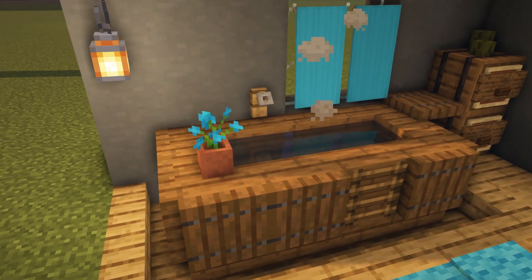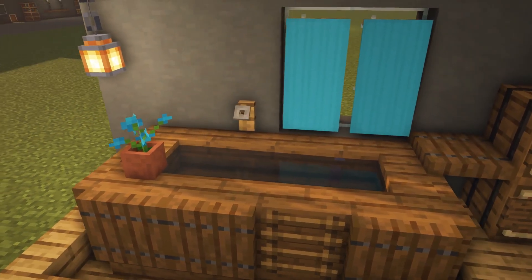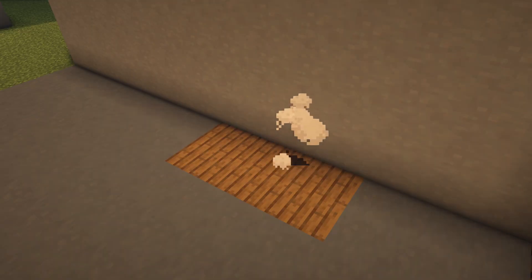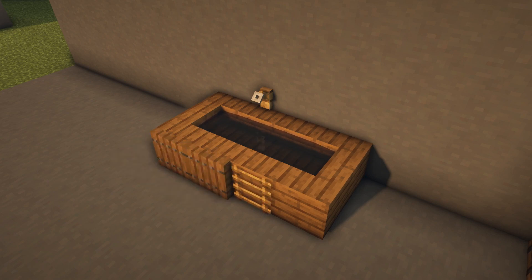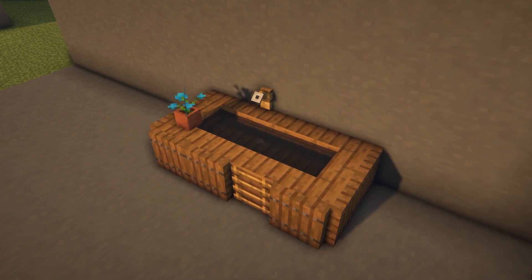First off, I want to show you this little bathtub, which also has some hot steam coming out of it. The steam uses a trick where campfire smoke will still pass through one block above it, and as the stair is not a full block, it will still pass through that as well, although you will only get a little bit of smoke. If you want to have more steam, then place it right underneath the stair.